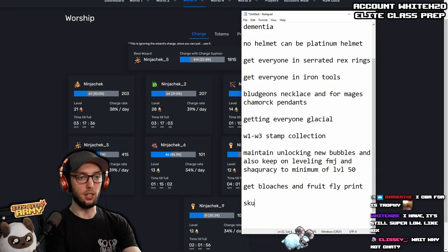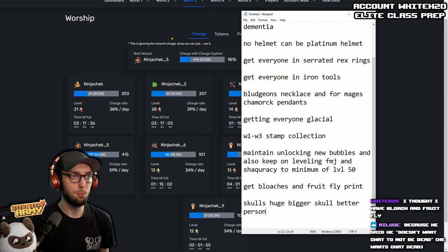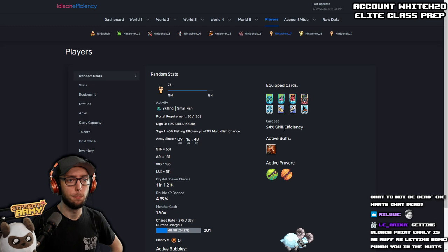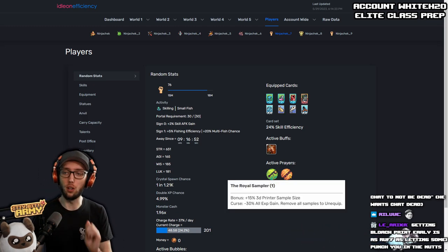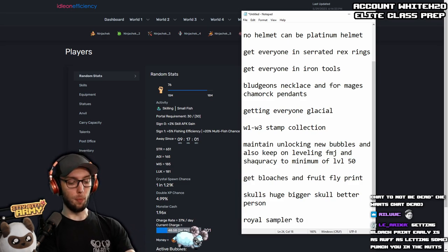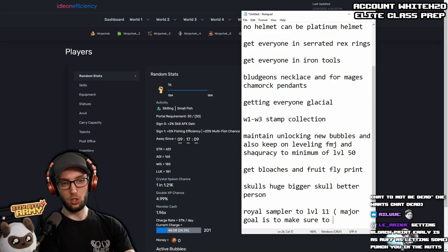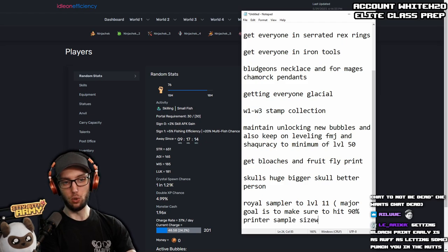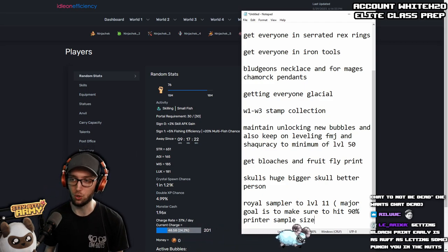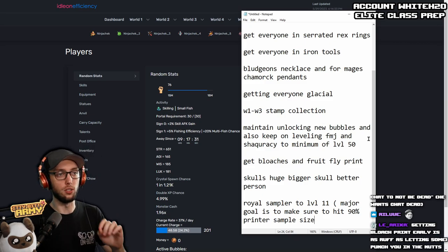Definitely want to work on your skulls — getting your skulls done is going to be huge. Bigger skull, better person. Also, are you running Royal Sampler on everybody? It's at level one. I would strongly suggest leveling up your Royal Sampler to about level 11, because the all-time major goal is to hit 90 printer sample size. That's more than possible where you are right now. Getting it to level 11 will help you accumulate toward that 90 goal and give you tons of overall gains.